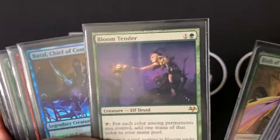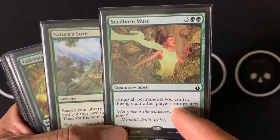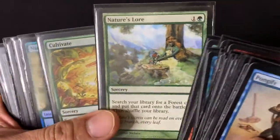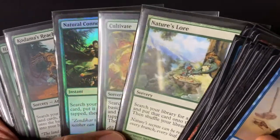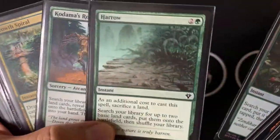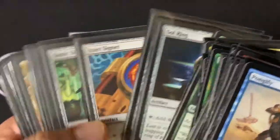Some ramp: Birds of Paradise, Bloom Tender, Birgi (reduces things cost one less), Dockside Extortionist, Seedborn Muse — amazing ramp because you can untap all your permanents and essentially copy things on each player's turn; remember you still need to tap Kalamax on each turn since Seedborn Muse untaps it. Also sorcery ramp — sometimes you can't do instant ramp that efficiently. Natural Connection is instant ramp. Harrow is another instant ramp. Kodama's Reach, Cultivate. Wilderness Reclamation is kind of like Seedborn Muse but only for lands. Some artifact ramp as well.